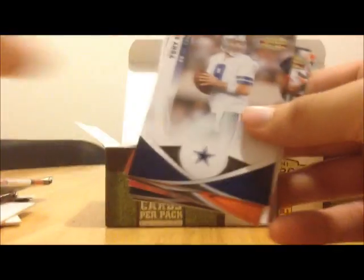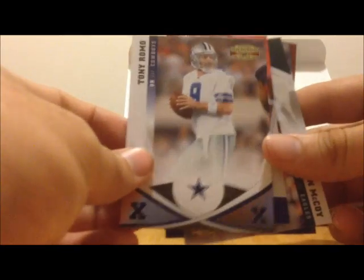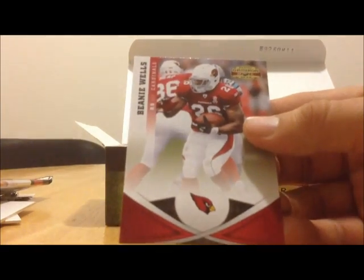The next pack we've got Tony Romo, Peyton Hillis, another Tony Romo, Daryl Scott rookie card, LeSean McCoy, Miles Austin, Reggie Bush, and Beanie Wells.